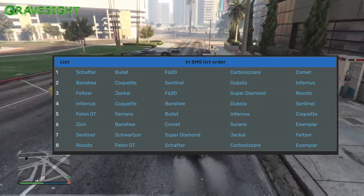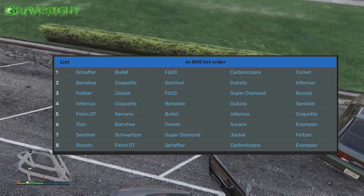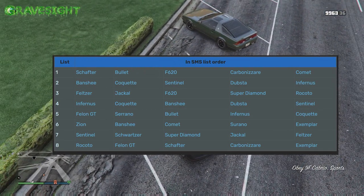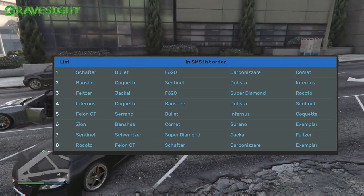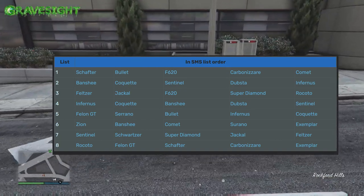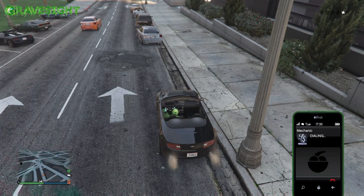Here's the lineup of vehicles — I pulled this right off a wiki page. I just searched for Simeon export vehicles and it gives you the full list. If you click on any vehicle on that website, which I'll link in the description below, you can see what it looks like. Most of us know a lot of these already — like a Comet, an Infernus. Those are the vehicles in the lineup.